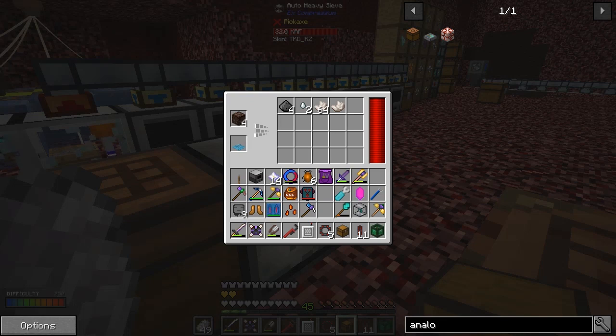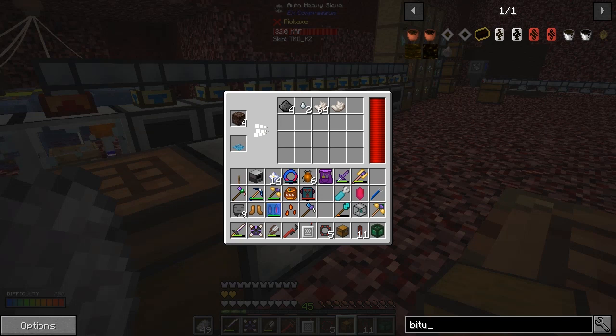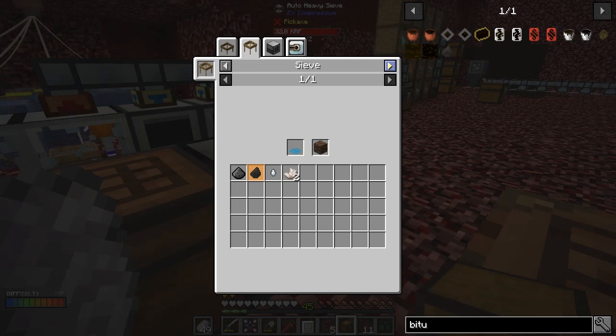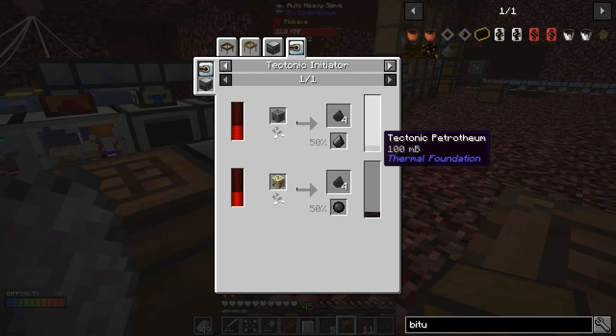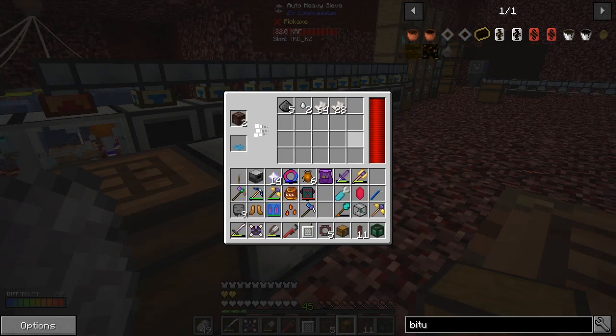Bitumen seems to be going to be a long time before we get any. I wonder if there's a seed for bitumen — it would be nice. Looking at the recipes — nope, that's the only recipe. We don't have any ore for it and I don't think it exists in the overworld or the end. We've got graphite dust, gas tears, and lots of nether cords, but so far no bitumen.